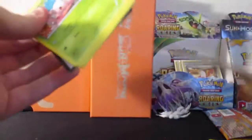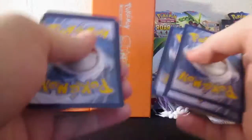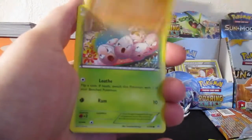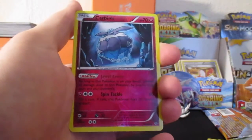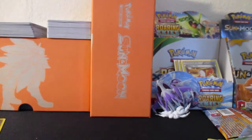And the last pack of the opening — the Rayquaza pack. Maybe we'll get a Rayquaza. We got Trapinch, Switch, Gligar or Gliscor, Exeggcute, Togepi, Natu, a Carbink Rare, Reverse Rare, and a Draconite. So out of four packs, we got three Reverse Rares.